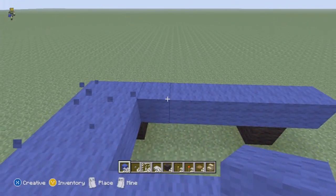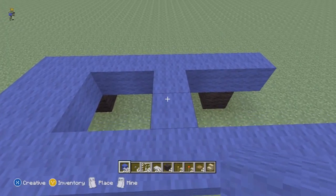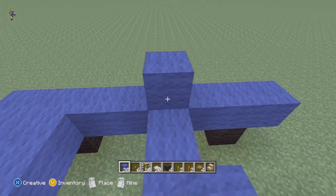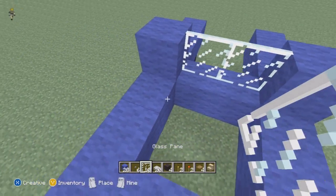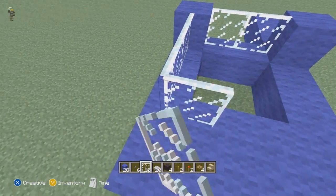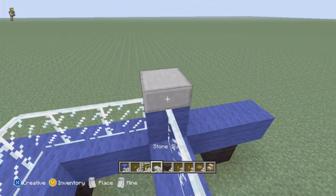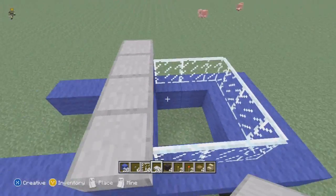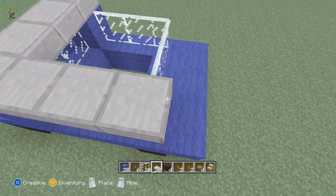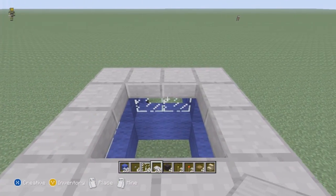Place two in the front, then on the fifth block over connect it here as well, and on the fifth block connect it like this. Take some glass panes and wrap that around, then take some stone slabs and we're going to start on the roof.